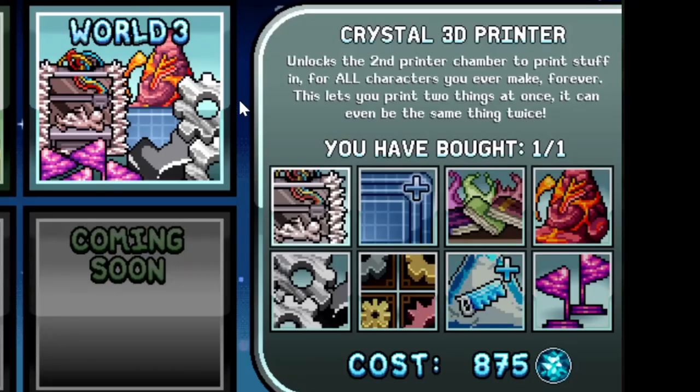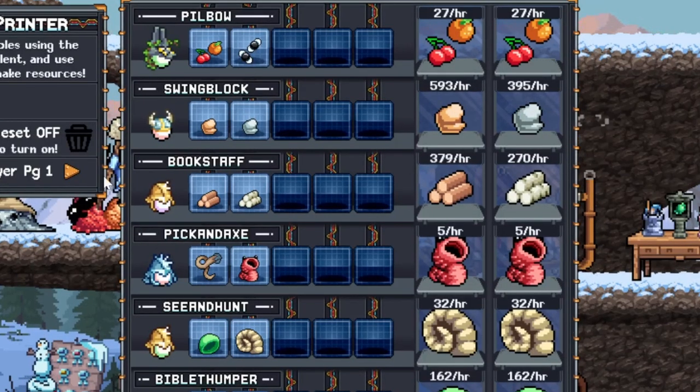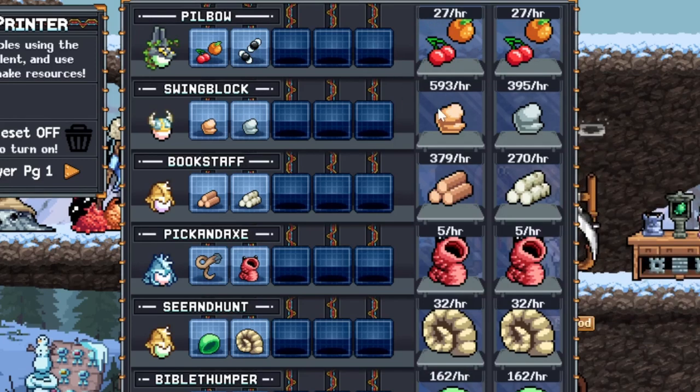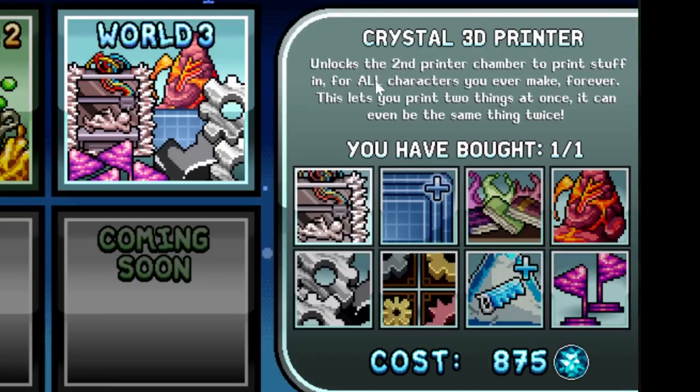That's the crystal 3D printer. This is what it looks like once upgraded. I'm printing every hour and I get these resources for free. Without this upgrade you don't get the second row — instead of getting two types of resources, you'd only get one. This upgrade pretty much doubles your 3D printing by unlocking the second printer chamber for all characters forever. Do not buy it before you enter world three though — it's completely useless until then.